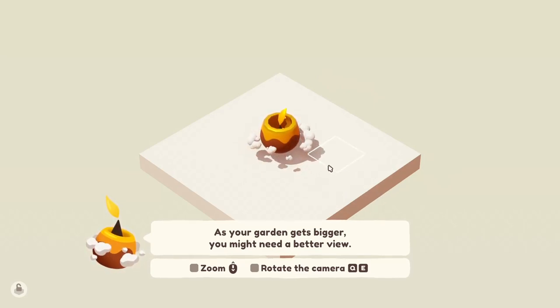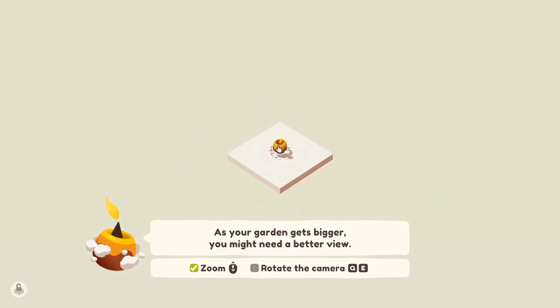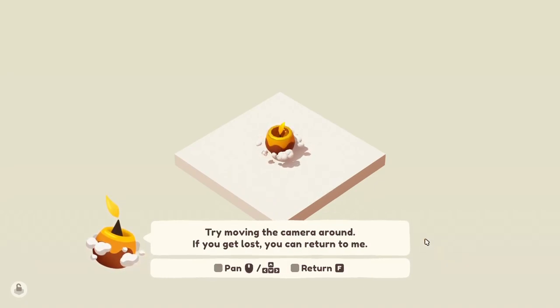As your garden gets bigger you might need a better view. Tiny pot! Whoops. Rotate the camera with Q and E, all right. I also don't have a place to put my mouse anymore because we've packed it — so just so you all know, this mouse is free-hanging. Free-hanging mouse, hanging by the tail.